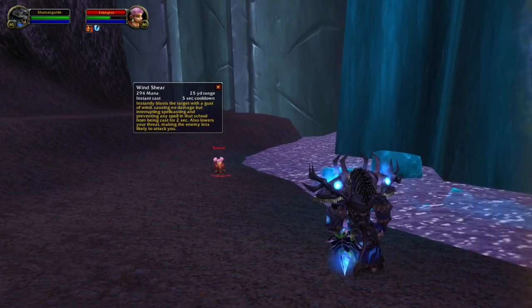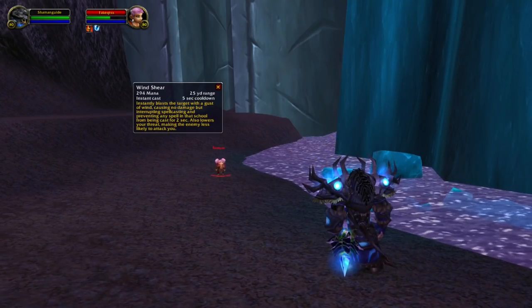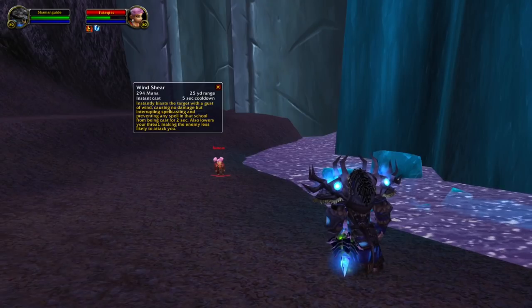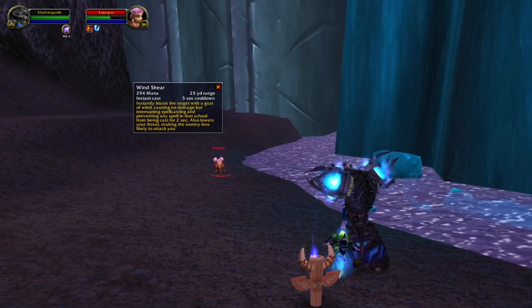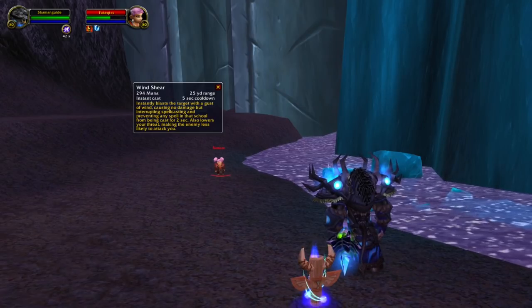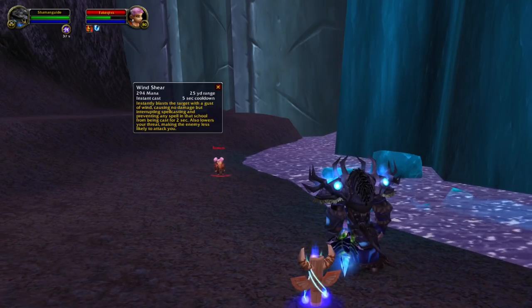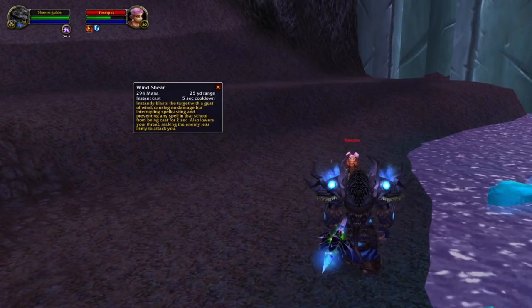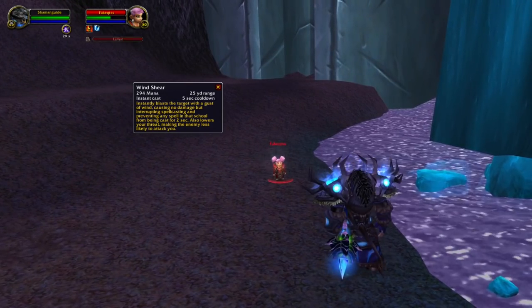In Burning Crusade, Shamans usually interrupted targets with Earthshock. In Wrath of the Lich King this will change, and now we get a new spell — Windshear. Windshear will interrupt the target for 2 seconds and it only has a 5-second cooldown. In this clip, I use Windshear on the first polymorph, then I move a bit and use my grounding totem on the next polymorph, and at the third polymorph I simply Windshear once again.